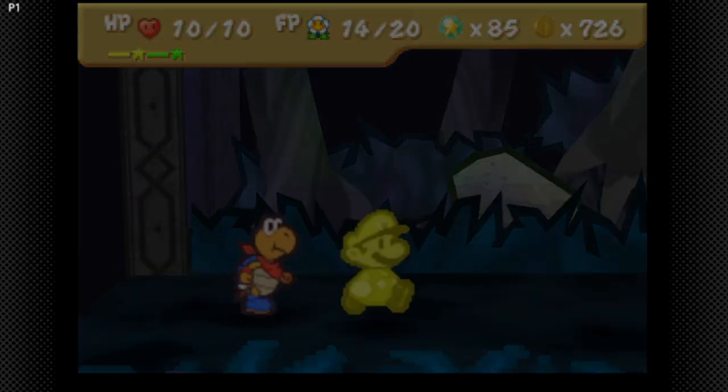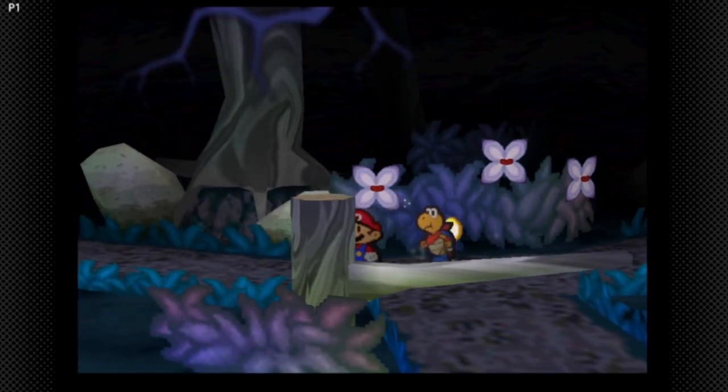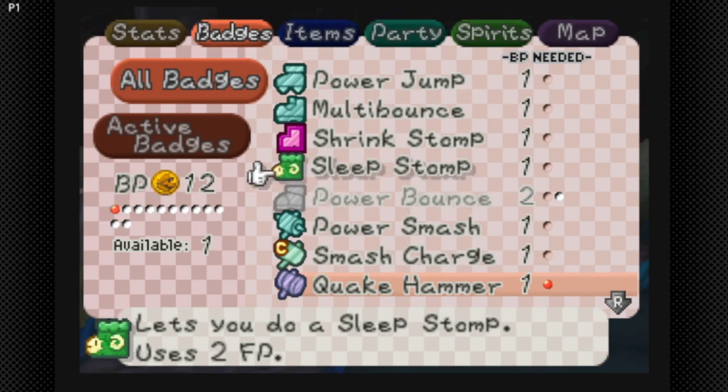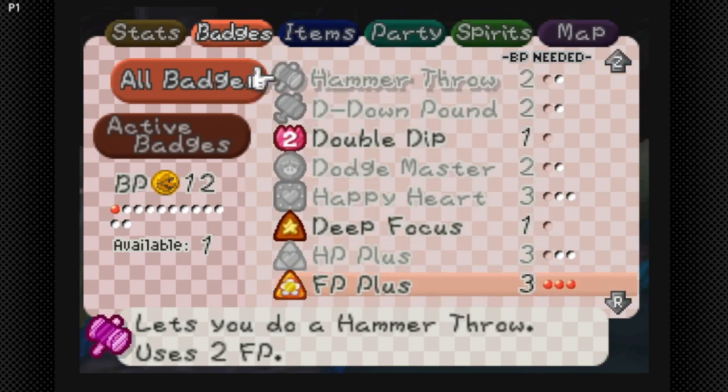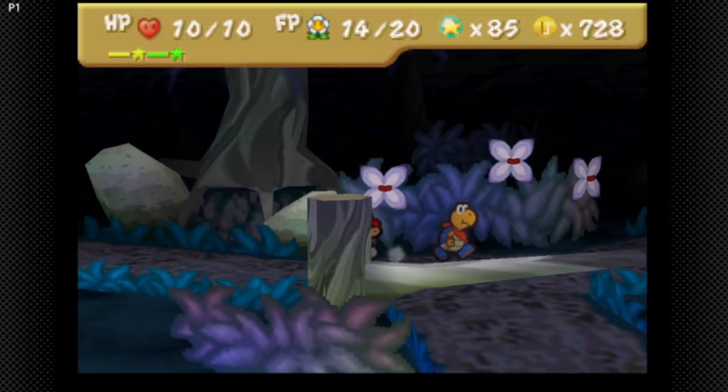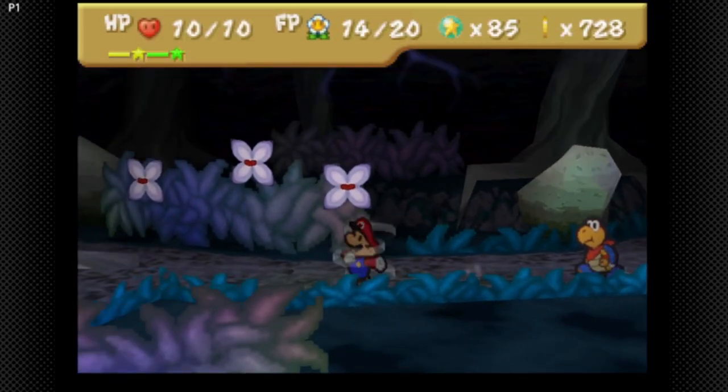We're almost at a level up also, so we'll be able to equip more badges. Because I plan to increase BP, but we don't need Smash Charge anymore, I don't think. Let's just replace it with Power Smash. We haven't seen much of that badge.